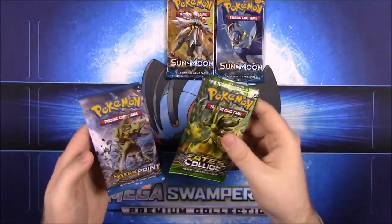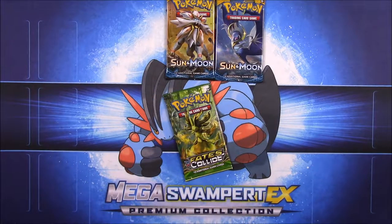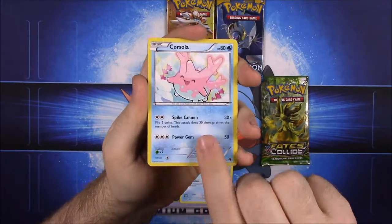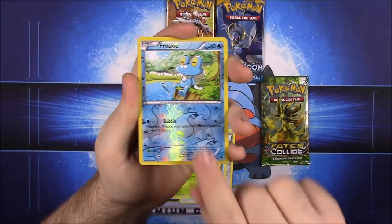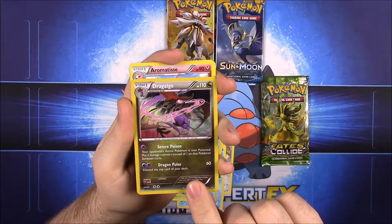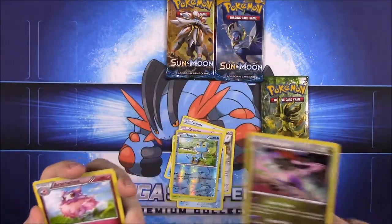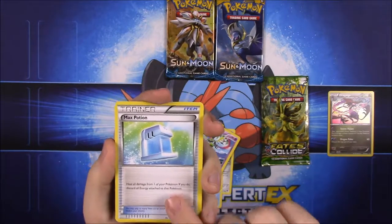Now we'll open our packs. We'll save the Sun and Moon for last and start with Breakpoint, hopefully get something cool. First up we have a Fairiesseed, Froakie, Corsola, Drowzee, Petilil, Froakie reverse holo, and then — what is that — some kind of holo rare, looks really cool, I've never seen this version before. Also Aromatisse, Snubbull, and Max Potion.